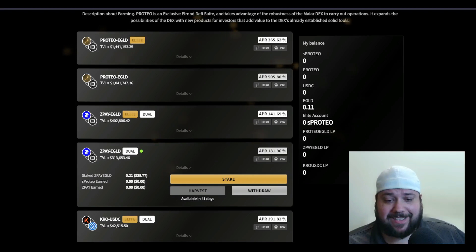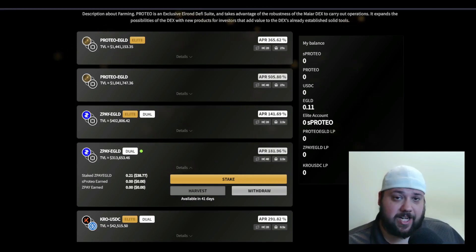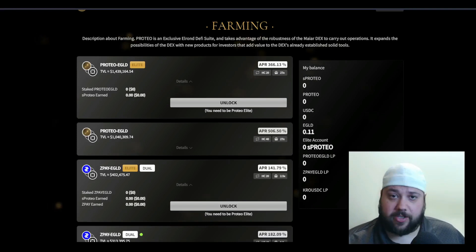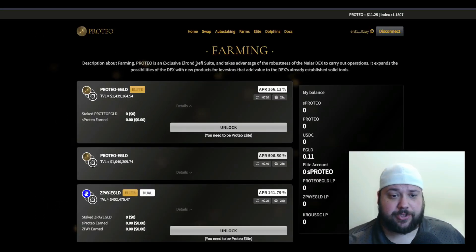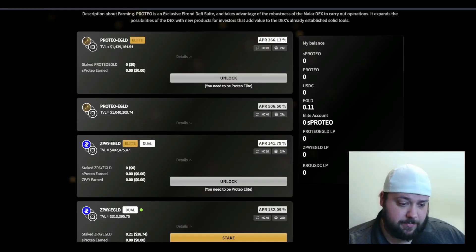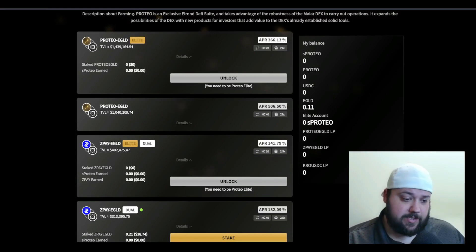As for strategies, that's going to be up for you to decide, but there are a lot of options. You can do the Denver strategy, which is basically just growing your LP pool — take your zPay and eGold tokens whenever you harvest, pair them up, put them back in, and keep growing that pool. The Houston strategy is another option: take all your sProteo earned and put it into auto-staking, and if you have enough you could earn your way to becoming Elite. You could also do a little bit of both — take the zPay, pair it with eGold, and put the sProteo earned into auto-staking.